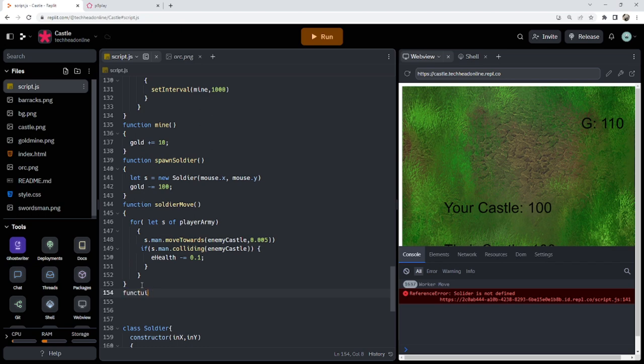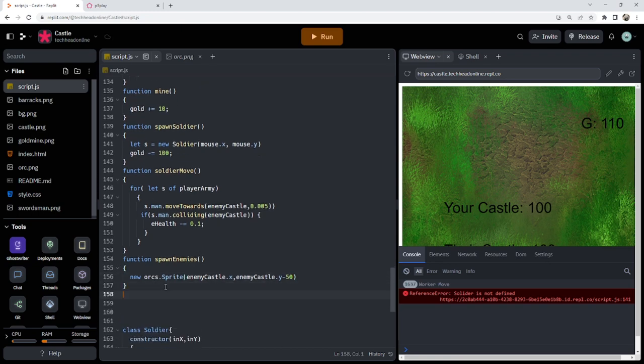Now we need to spawn some enemies, which is what our interval function was for earlier. Function spawn enemies: all it does is make a new orcs dot sprite at enemy castle dot x, enemy castle dot y minus 50 — just so it doesn't spawn inside the castle and get stuck.